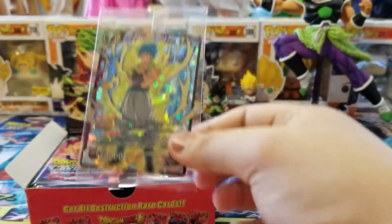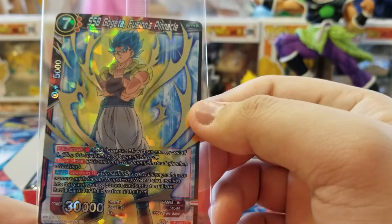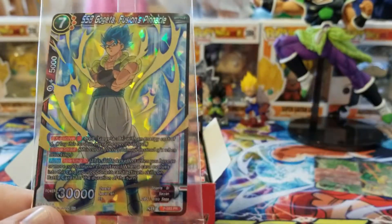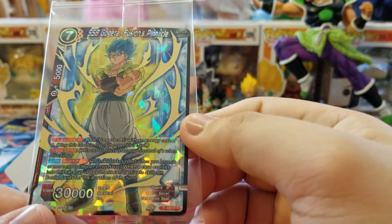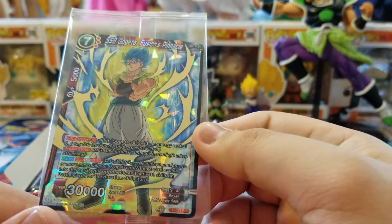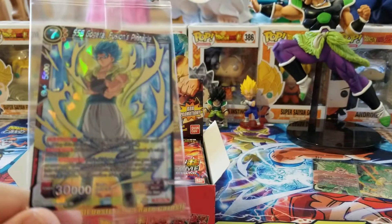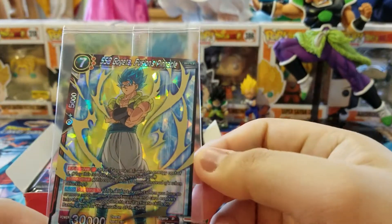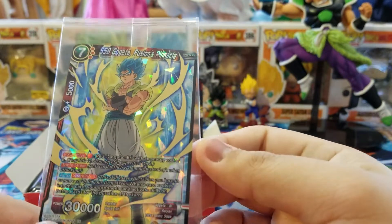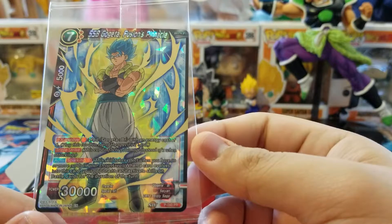And we have the Gogeta box topper that comes with it. It's a seven drop SSB Gogeta Fusions Pinnacle. EX evolve for one — red over a red Gogeta BR with a cost of six. I think that's the rare one, not the super rare. It has Triple Strike and Sparking ten.